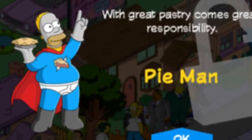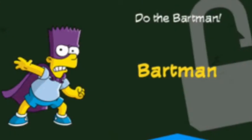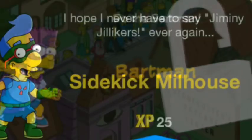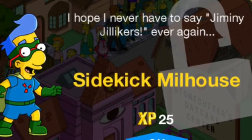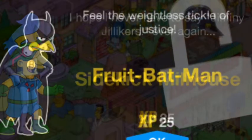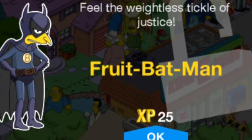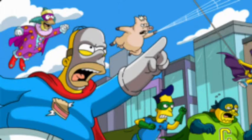Then we have Pie Man — you just unlock that straight away. We have Bartman, a costume for Bart, at 60 doughnuts — no longer available. Sidekick Milhouse is 35 doughnuts and returns from Valentine's Day. Fruit Man Batman is 90 doughnuts and returns from way, way before. And obviously Mr. Burns' costume as well.